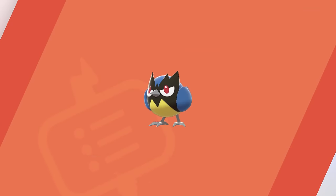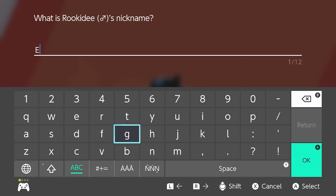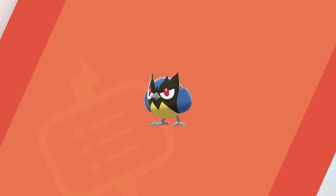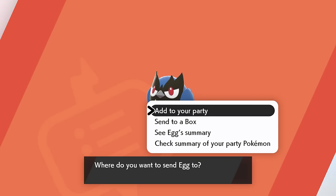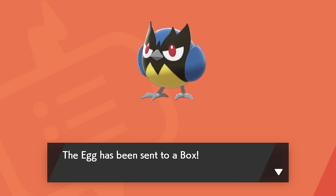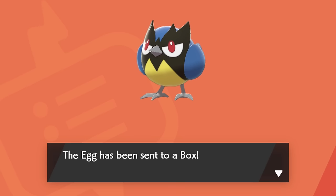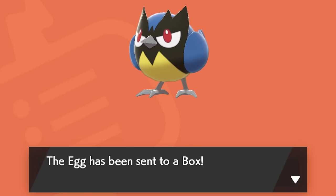Moving on to something a little more interesting: fake eggs. To try this out, catch a Pokemon and say yes to giving it a nickname. Now simply name it 'Egg' with a capital E, exactly how a regular egg would be named. You'll notice the first effect of this glitch right away if you send it to your box — the text will read 'The egg has been sent to a box,' which is a little out of the ordinary, as it would normally just say something like 'Charmander has been sent to a box.'